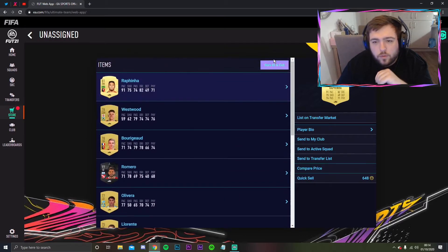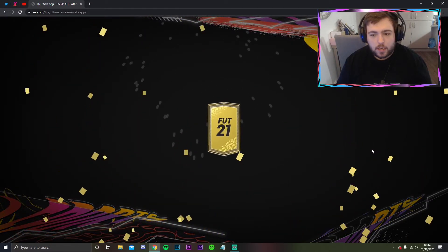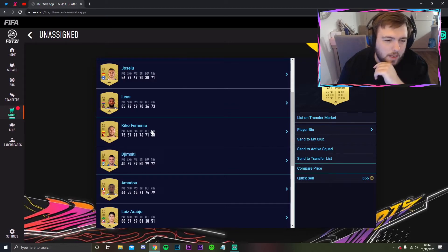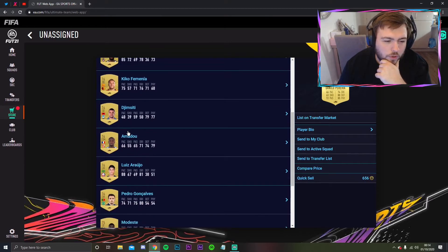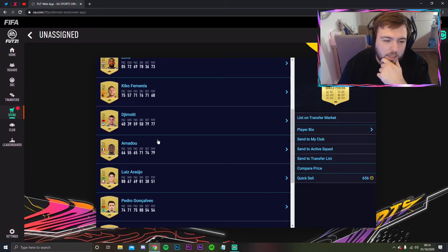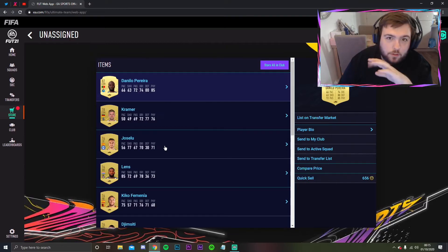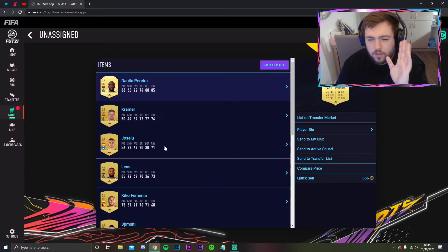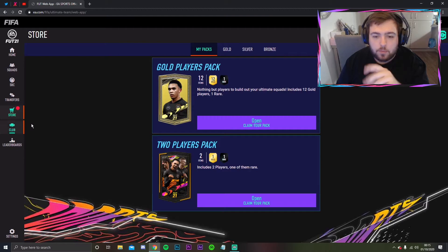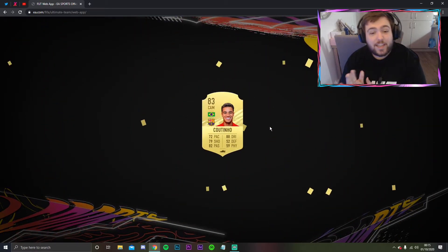Every player is great at the start of FIFA - that's what makes the start so exciting. Next gold players pack - it's a rare gold. Danilo Pereira, 82 rated, that is not bad. We've got Kiko from Watford, a few French players - Rene Adelaide, Modest Anthony - what a beast. I think I'm going to start with some French players, do squad battles when the game launches to get coins, then go into placement matches.